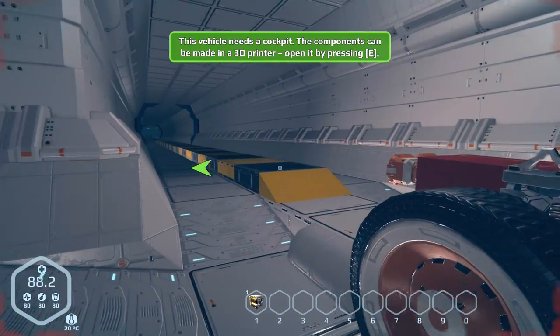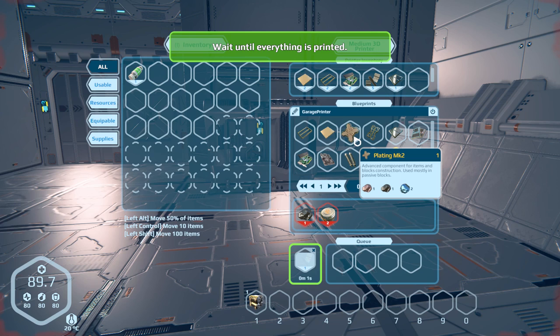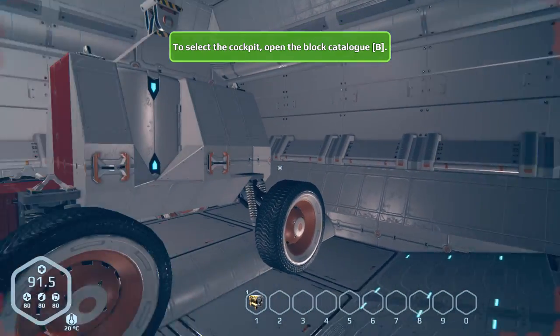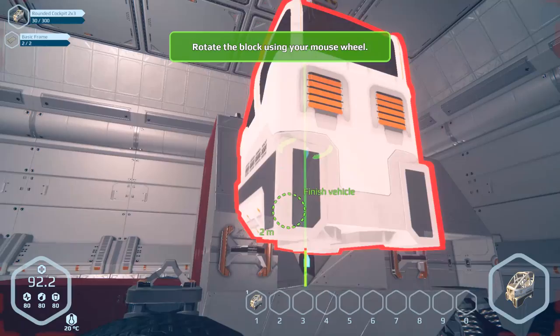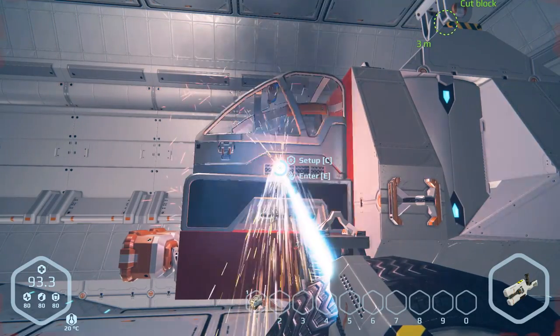This vehicle needs a cockpit. The components have been made at a 3D printer. All the required materials are ready — you just need to print a set of composite parts. I will do exactly what you've told me and hopefully not screw it up. Can I just shift-click this stuff or do I have to drag and drop it every single time? It looks like I have to drag and drop it. So we can open the block catalog — there's our cockpit right there. We'll put that right there. And then we'll finish building it right here. Build me that cockpit. Let's go.